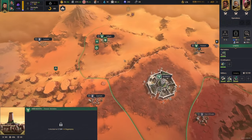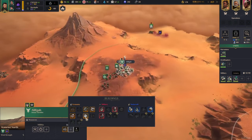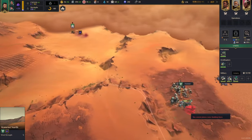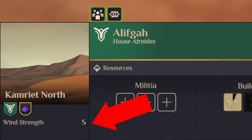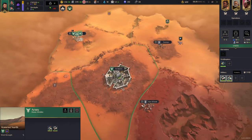If you find the plascrete node then you've already started generating spice, plascrete, and Solari, and soon you'll be generating water as well — basically setting ourselves up with our full resource generation.